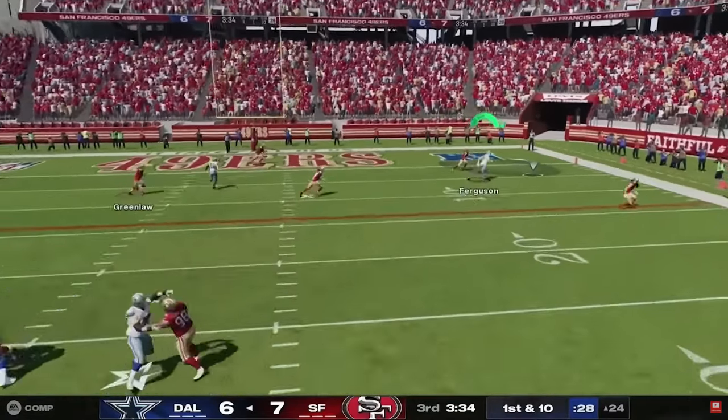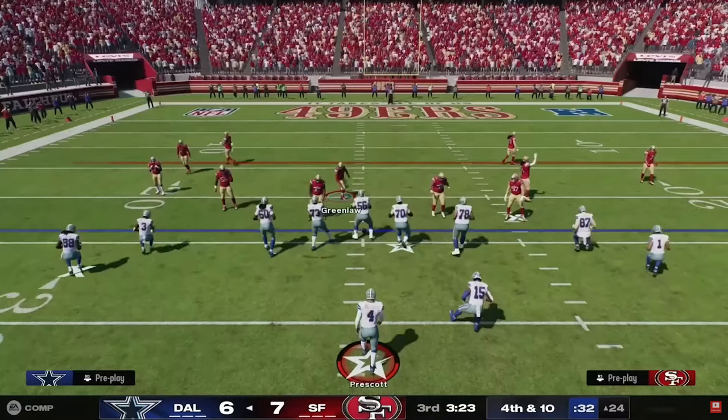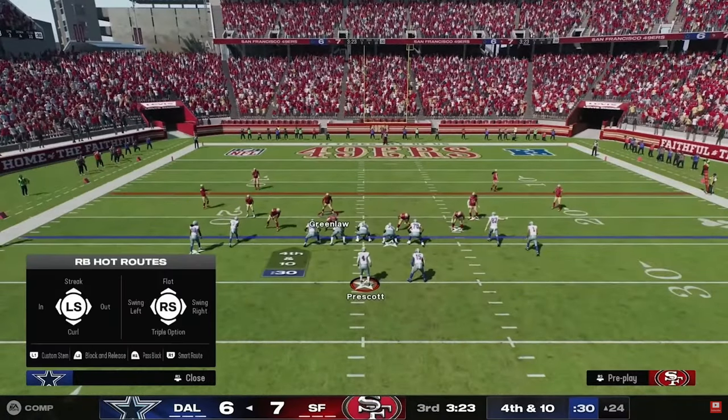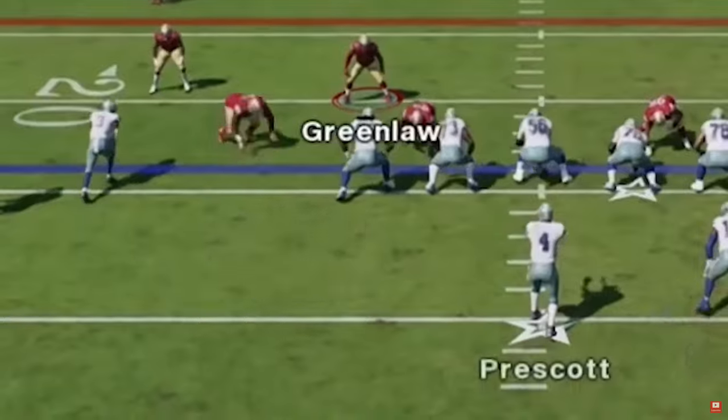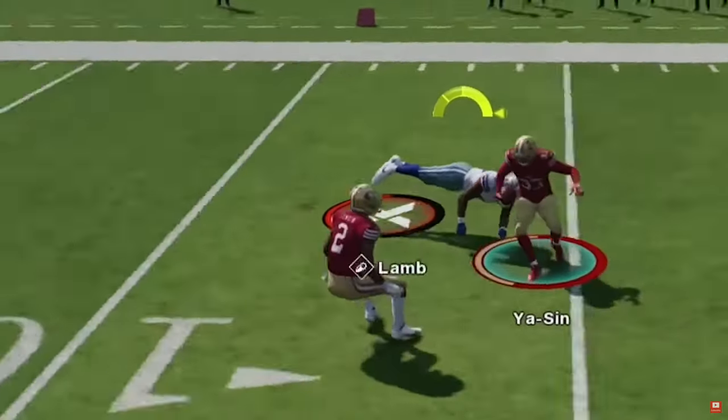That's a cool route — you can put your running back on a curl and stem him all the way up, turning it into a super fast streak that attacks the middle of the field. That's creative.